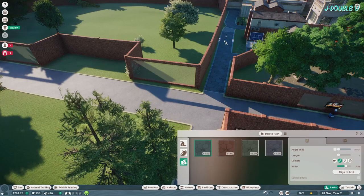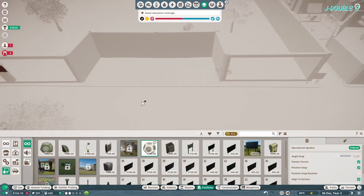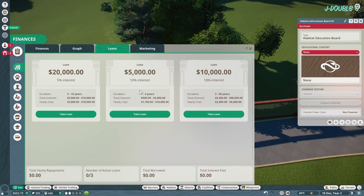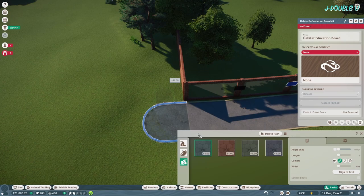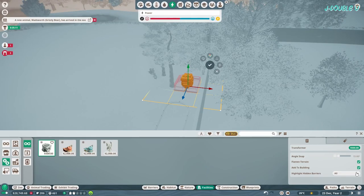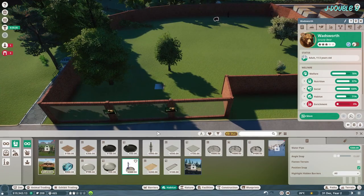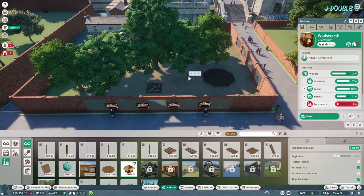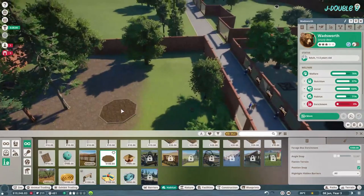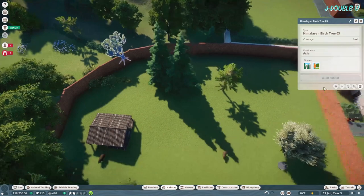Change that into staff path. Move the grizzly bears in and put the education in. I take a loan out and put a little generator there to power that area. Food, drink, shelter for the bears - I do forget the enrichment but put it in later on.